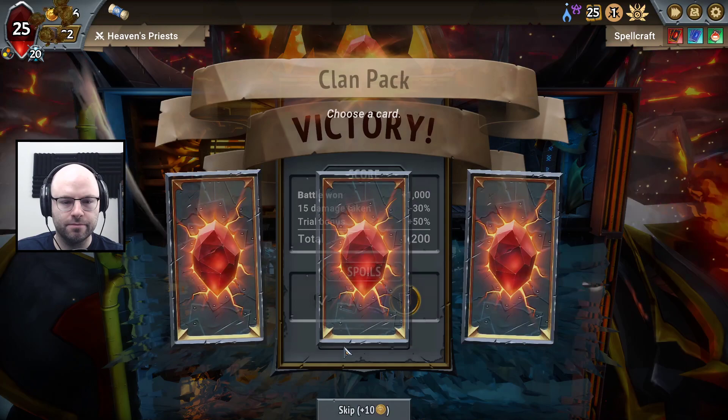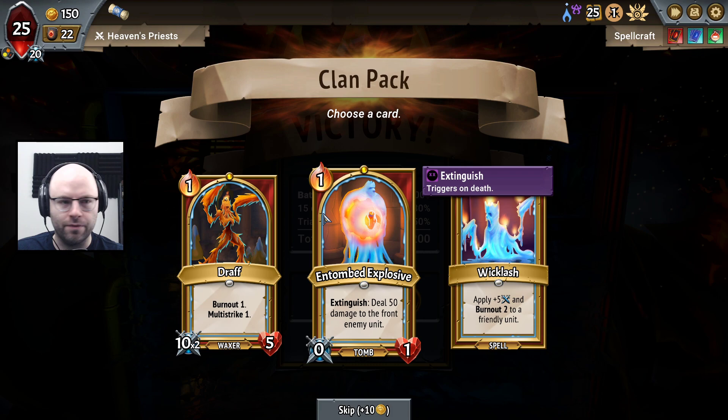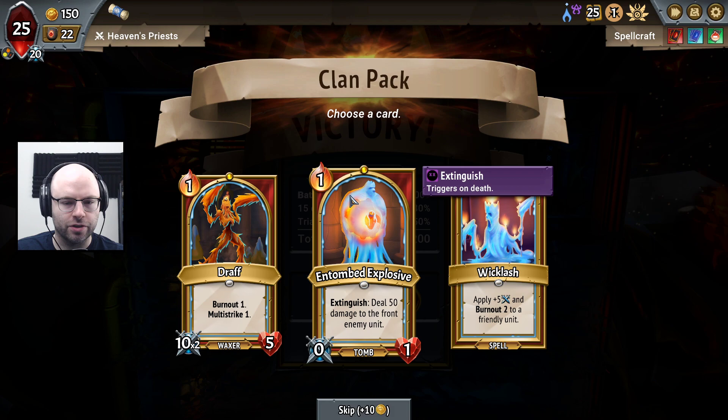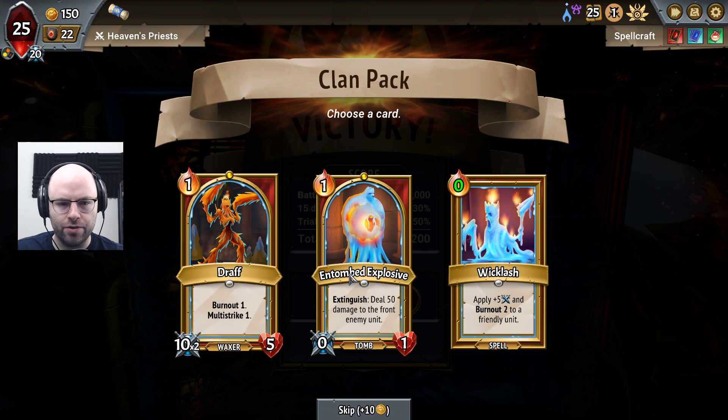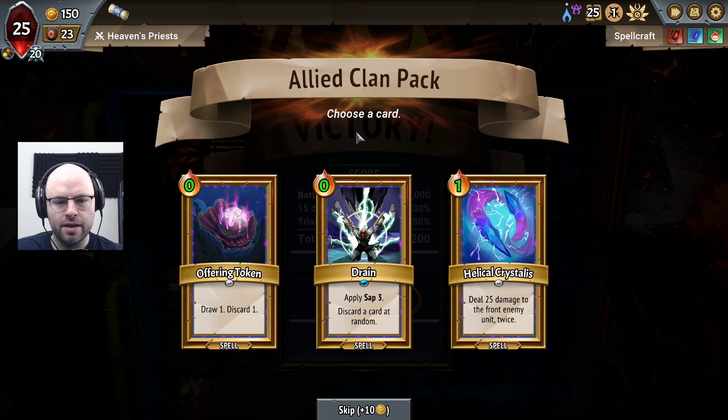That was with the trial turned on. So what do we want? Reforming drafts is really good. The Entombed Explosive is quite helpful as well, but it doesn't trigger our champion's abilities for sure. I think either of these two is fine. We are about to get another unit draft. Entombed Explosive solves a lot of the early wave problems for us, so I'm pretty happy with that.